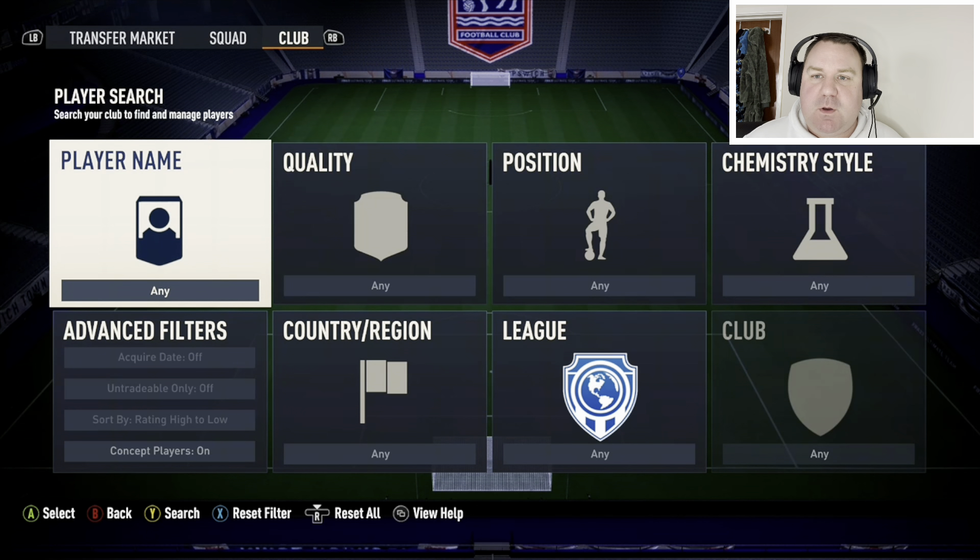We are going for a 4-2-3-1. To get it onto chemistry, it needs to be a 4-3-3 brackets two variation, and you will have to change a couple of the alternative positions.